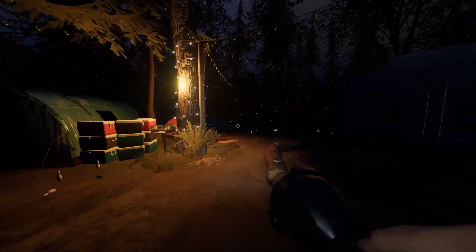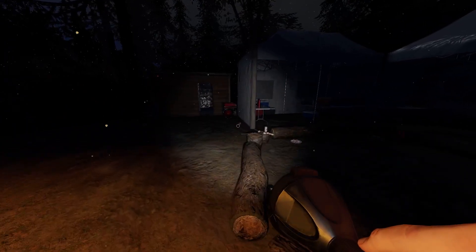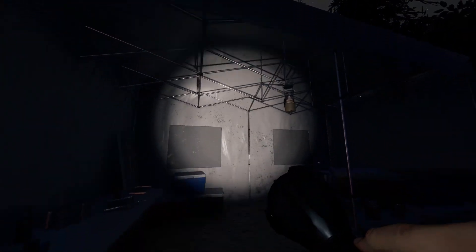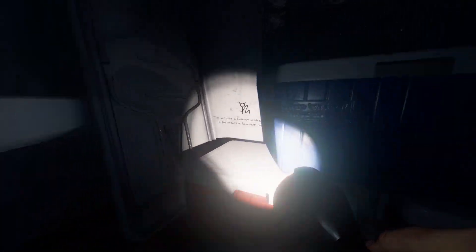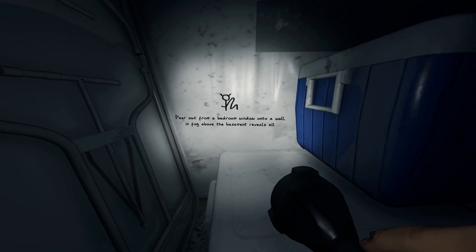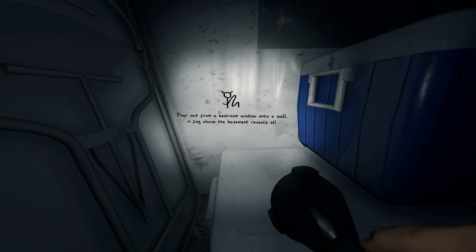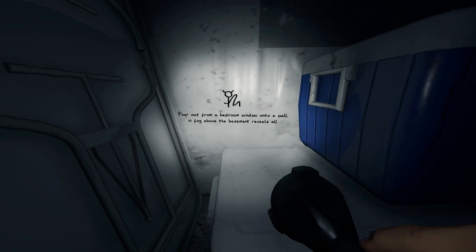You want to go in, straight across, around this big log circle, and come to this tent with all the stuff. Go to the coolers. You want to read: 'Peer out from a bedroom window onto a wall. In fog above the basement, reveals all.' This one you have to find a wall that sits above a basement — this one was very tricky, a little confusing, because it talks about a bedroom and a basement.